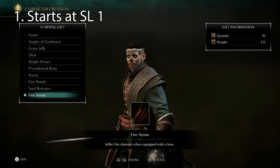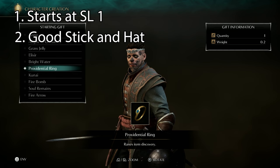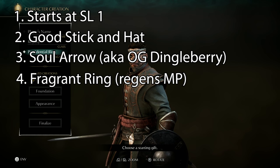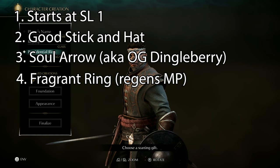First, they start at Soul Level 1 with great stats, meaning fewer wasted points. Second, they start with both a cool hat and a cool magic stick, both of which increase your maximum MP. Third, they start with Soul Arrow, which throws a fast-casting blue ball at enemies — basically the Glintstone Pebble from Elden Ring, or the other way around since this game was first. Fourth and probably the best thing, they start with a ring that actually regenerates MP at a decent rate, which makes the early game much easier, especially since Soul Arrow takes very little MP. So for your starting class, pick Royalty.